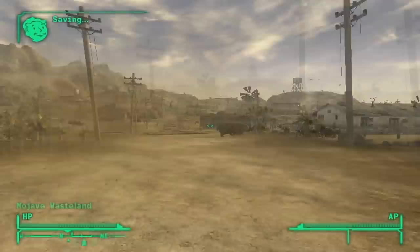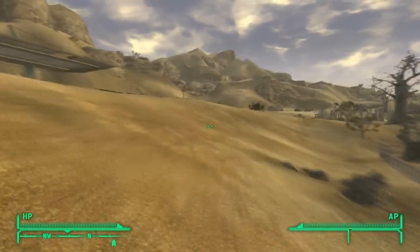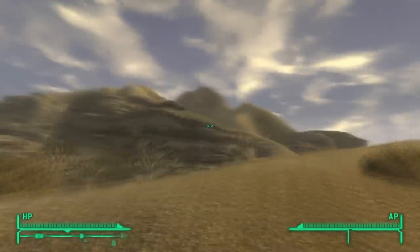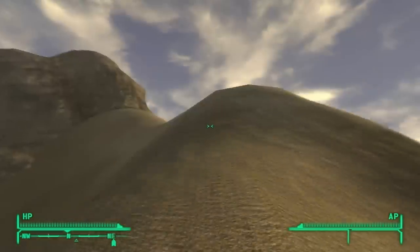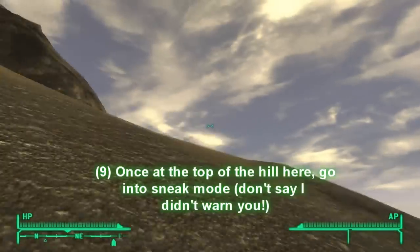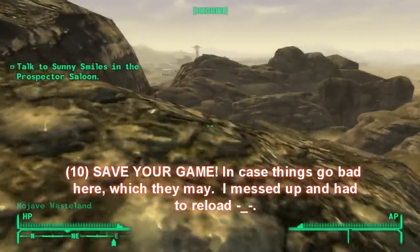Once you get the Stealth Boy, head out and start heading north on the road. You're going to go on the hill in between the two cliffs and follow it all the way up to the top going north. Then once you get to the top, start heading northeast, north-ish, until you get to this little hill, and then go into sneak mode. It starts getting hard right here — save at this spot.